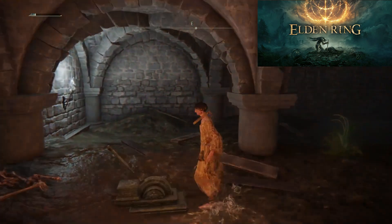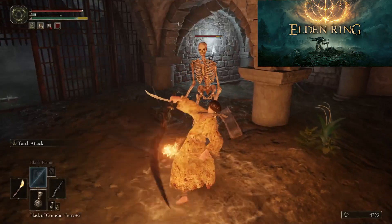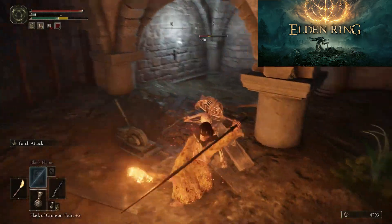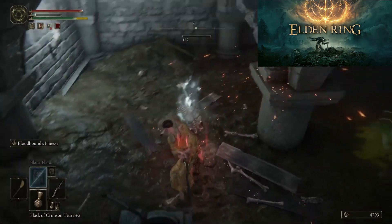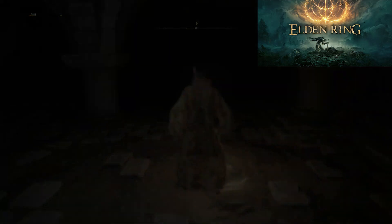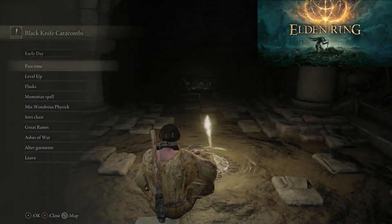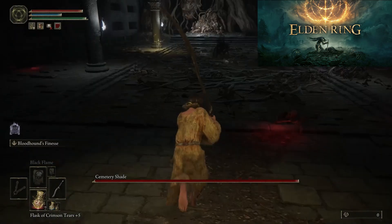After using the next lever, the second skeleton will appear with the same attack pattern as the previous one. Now you can go back to the Lost Grace to replenish your flasks for the boss fight. The boss is called the Cemetery Shade and it has a few variations of attacks.